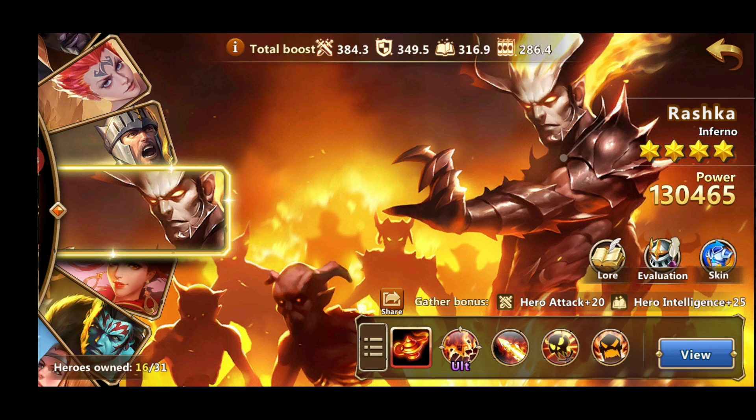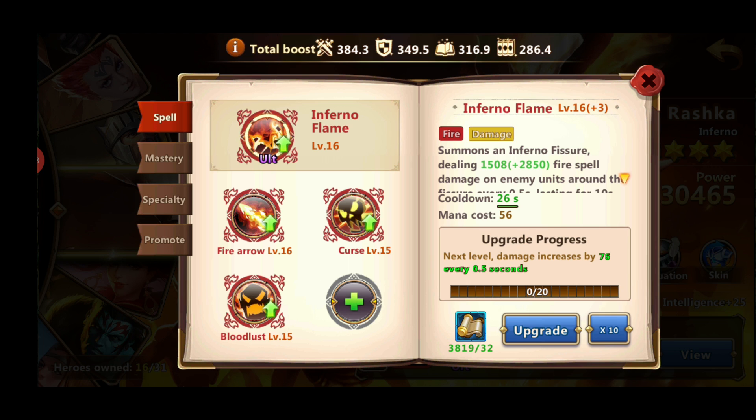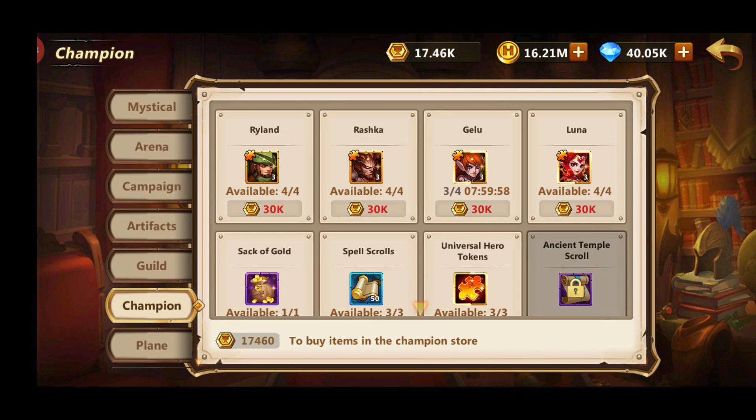The next hero you'll unlock is Rashka, and this hero will be your main hero until level 56 when you get Solmir. As you can see, I'm still investing in Rashka, although I switched to Solmir for the time being — I'll get back to Rashka when my power is higher. You want to get Rashka to 4 stars, and it's very easy. You can get plenty of Rashka shards from Duel of the Champions for only 30,000 points, and you'll probably be able to buy 3 or 4 times a week.